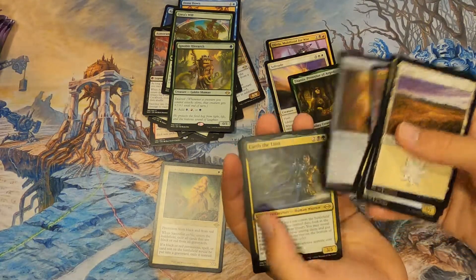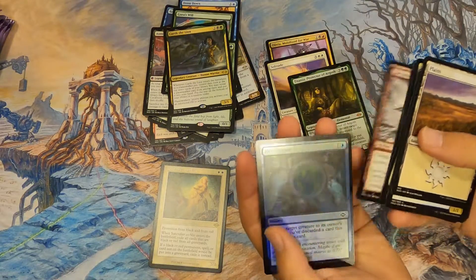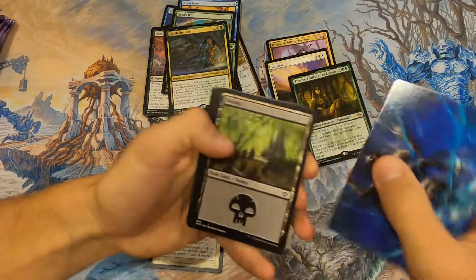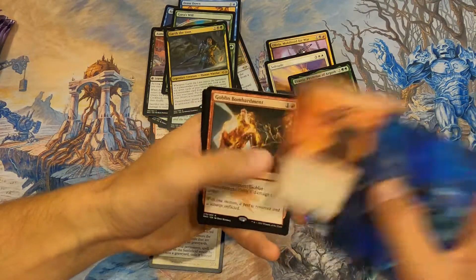Coming back to Carth the Lion — he'd be a fun deck to build, a fun Commander deck, like a Superfriends build. We still hit some good cards but it just feels not as good as our other Modern Horizons boxes. Goblin Bombardment — pretty good, maybe three dollars.